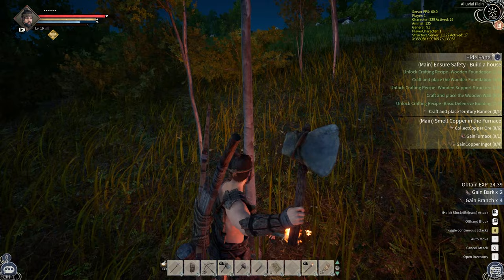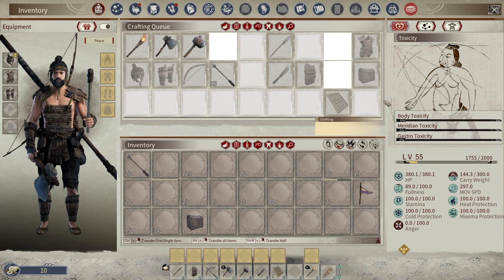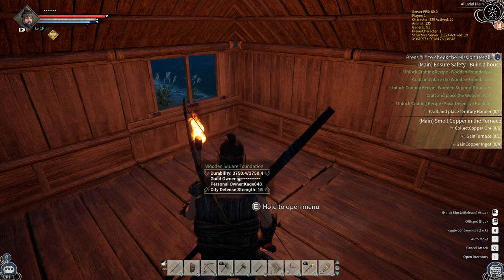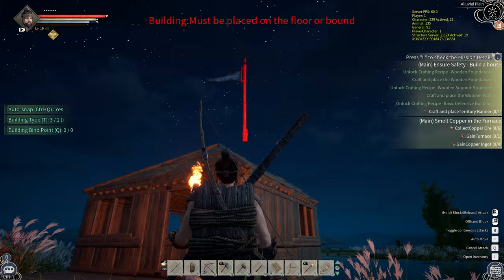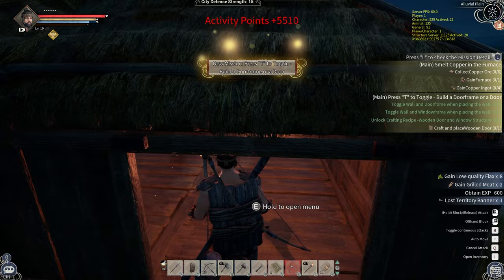I got the roof done. Thankfully it is pretty quick to gather the resources. We got a little house right here. Now it's telling me to put down this war banner — a territory banner can mark your territory for 48 hours. It can protect your buildings against decay while increasing the decay rate of hostile guilds' buildings within 21 meters. Each player can own two banners. Is my stuff actually going to decay in single player? Not decaying yet, so whatever. Let's put one down — I'll put it over here, kind of out of the way.